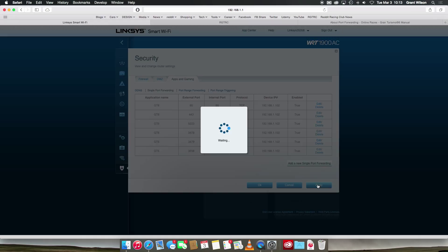Then we're going to apply this, and that's it. Your router might want to restart — mine didn't. Now whenever this IP address, which is my PS3, requests to use these ports, they'll be forwarded straight through the router without going through any firewall or security measures. Hopefully this will allow everyone to connect to each other without any problems.